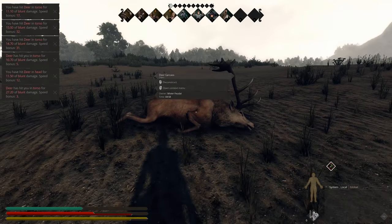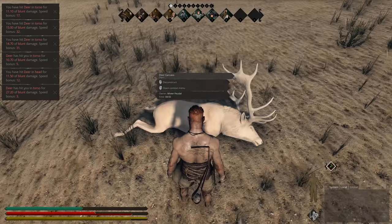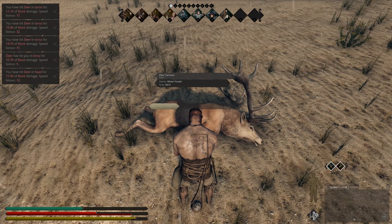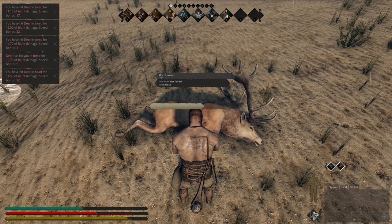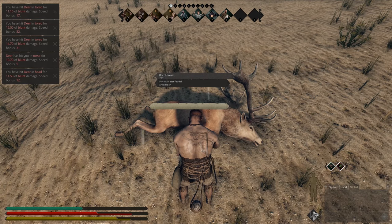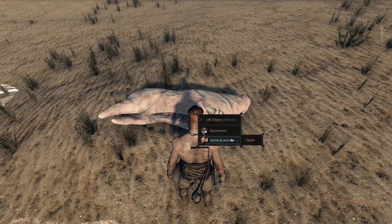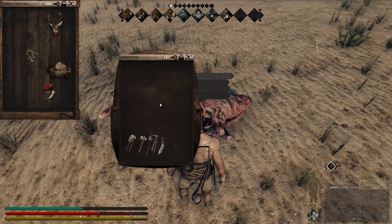This is a bit of a cheating method because I don't have the necessary equipment to actually kill this thing. But we downed him with blunt ammo — it took a lot of stones and a lot of hits. Remember, you'll need your skinning knife or your basic primitive or iron knife to skin this thing. Then you can go down to general actions and open it up.